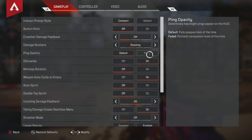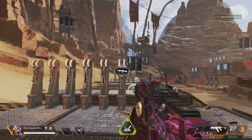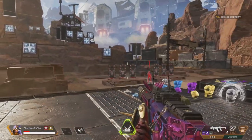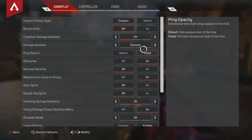Ping opacity — I put it on fade. The reason why is because it can be very bright and just in the way sometimes. If we've got good comms, I already know where to look. So I suggest putting it on fade. It'll look transparent and fade out.